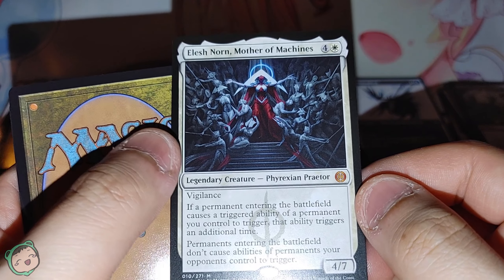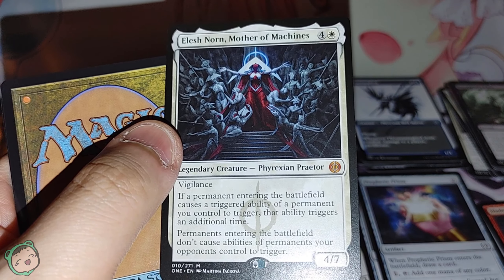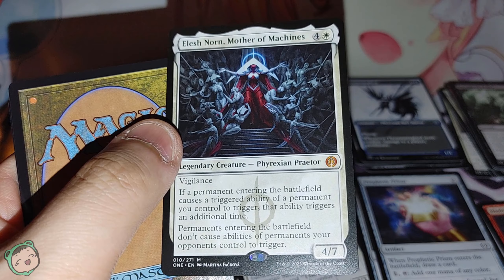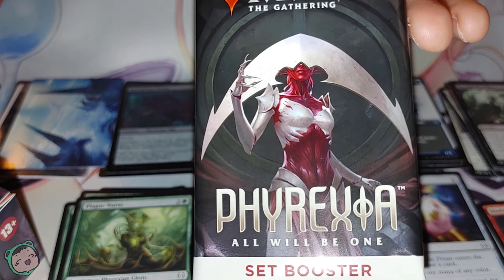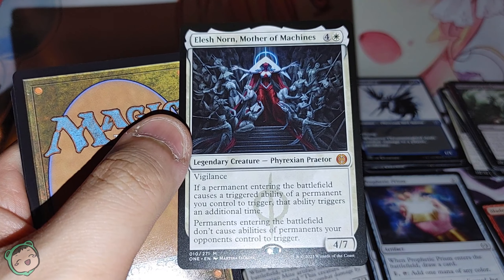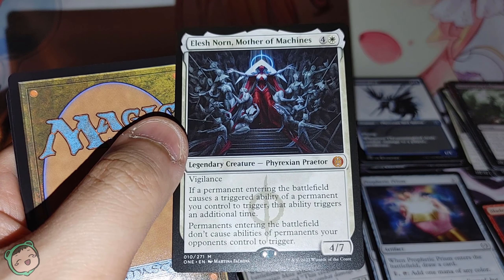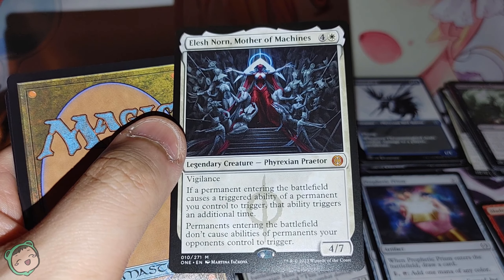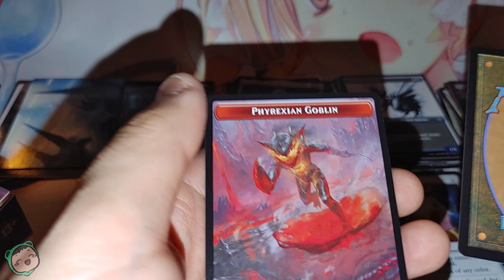We got Elesh Norn! Nice — it's not the alternate art by Junji Ito, I think, but cool — we got Elesh Norn, the face of the set. Elesh Norn, Mother of Machines — four white, four seven, vigilance. If a permanent entering the battlefield causes a triggered ability of a permanent you control to trigger, that ability triggers an additional time. Permanents entering the battlefield don't cause abilities of permanents your opponents control to trigger. Very nice. And we got a Phyrexian Goblin token — that's neat.